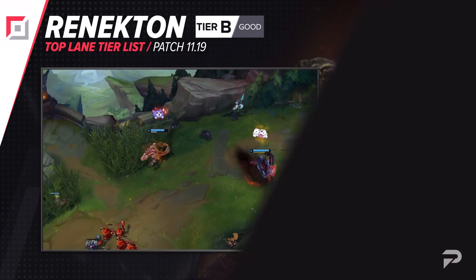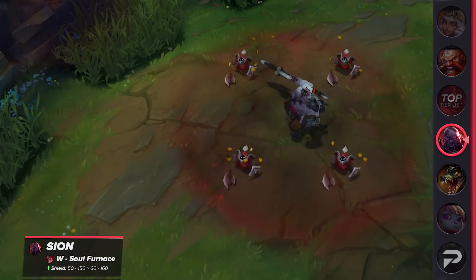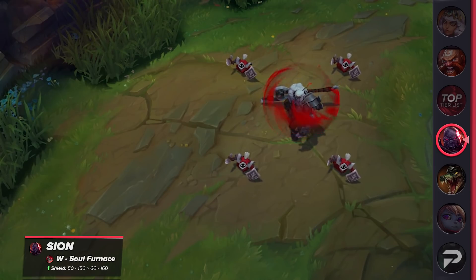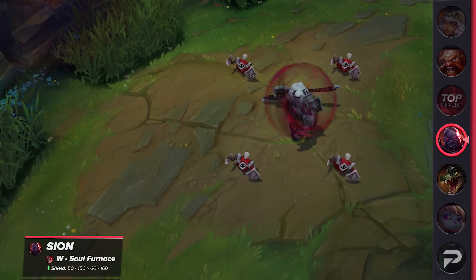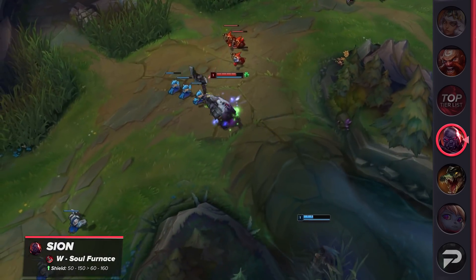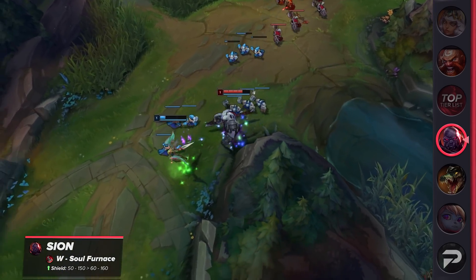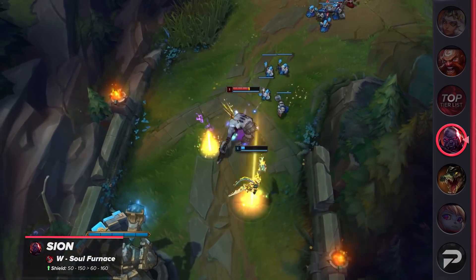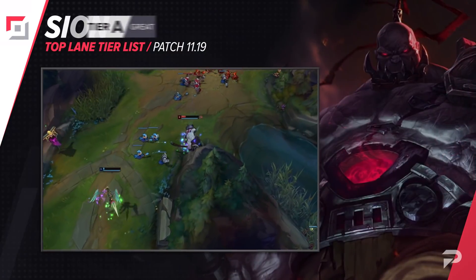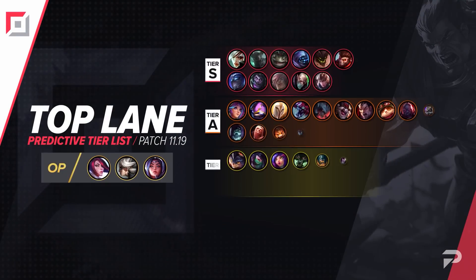Finally, we have a small buff for Sion. His W shield was increased by 10. It's not a huge buff, but it definitely helps him out in the laning phase. There will be rare cases where his shield surviving with less than 10 HP wins a fight, so technically it's also a mid and late game buff. The biggest effect is that he'll now win trades by 10 more HP or lose them by 10 less than before. This is an ability that players will have to use nearly every trade, so it'll definitely make a difference. We'll leave him in the B tier for now, although he's a little bit stronger than before. These are the only top lane changes for the patch.